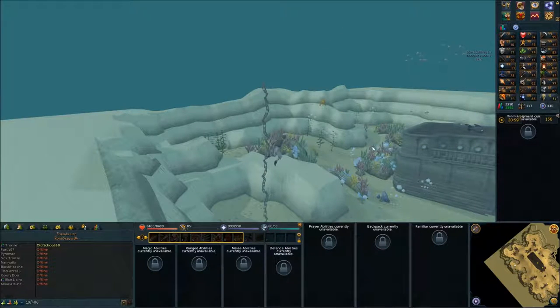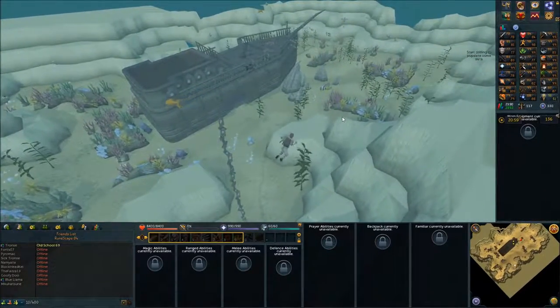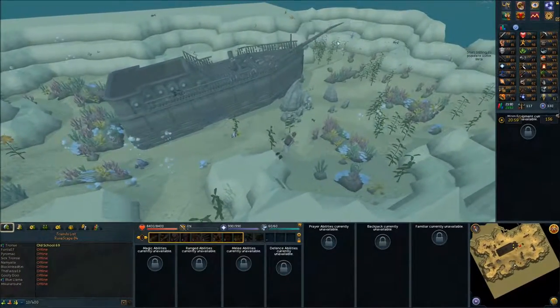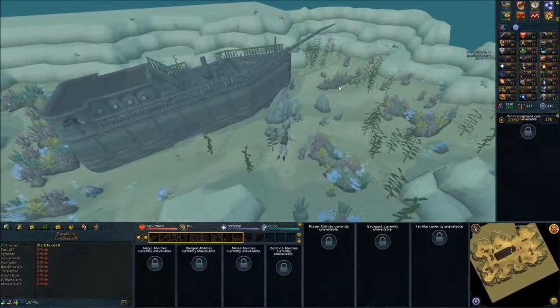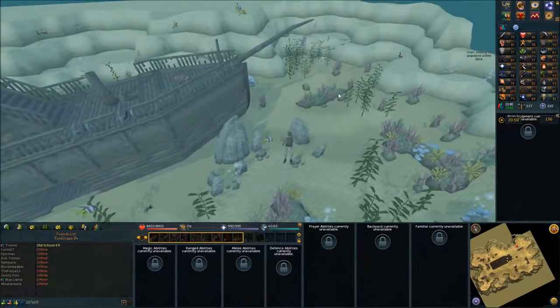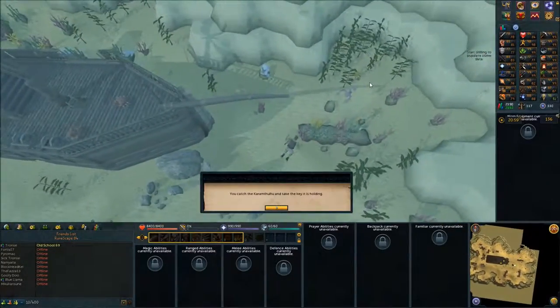Once you're down here, you want to catch a fish called a caramthulu. It's going to be the only fish that shows up on your mini-map. Right-click on it and catch it. Shouldn't be too hard — just takes a little bit to swim over.